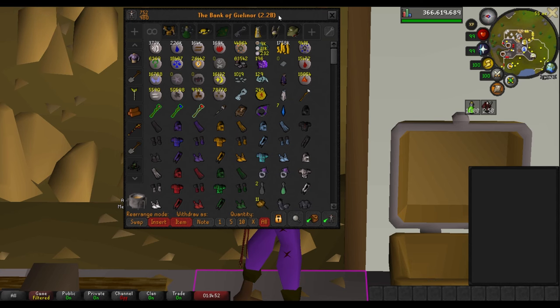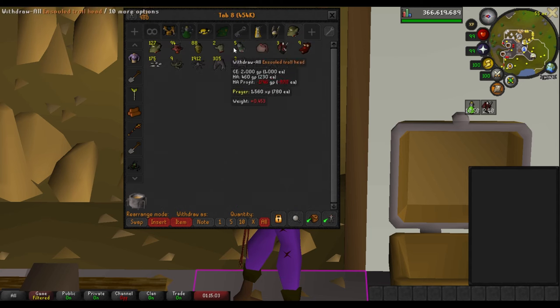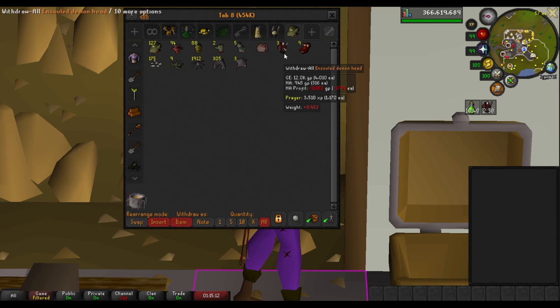The bank is worth 2.2 billion, and yeah, I'm going to start stacking up purple sweets — I think it's a cool stack to have. I'm actually starting to stack up a bunch of ensouled heads too. So if you want to donate either of those things to me, my private is always on, just message me and we can meet up in game. I'd like to start building up these stacks of ensouled heads as well — any and all ensouled heads are welcome.